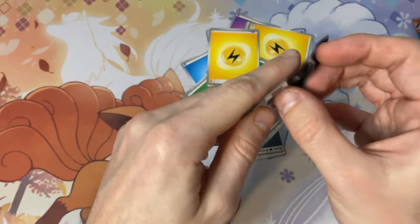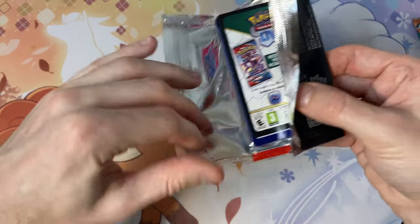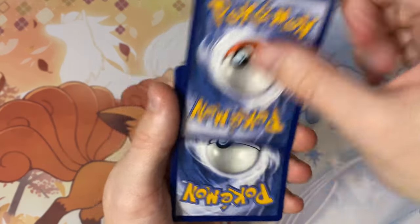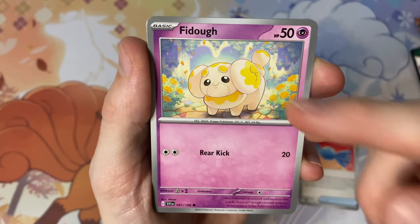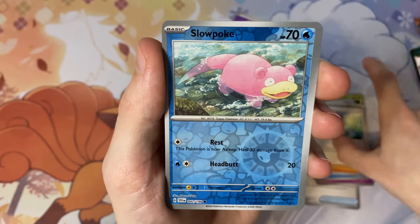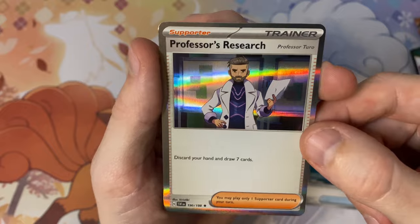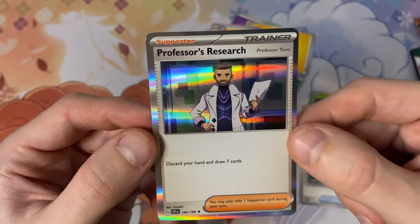Onto our final pack of the Elite Trainer Box then. Definitely can't complain — out of these 11 packs we've got hits in way more than half. Fire energy, Rare Candy, Fidough, Dedenne, classic Pineco, Blissey, Tatsugiri. Reverse holo Slowpoke, reverse holo Pawniard, and our final rare in this video is a Professor's Research — that's Professor Turo, must be one of the professors from the new games. Well, we've done alright — we definitely can't complain.